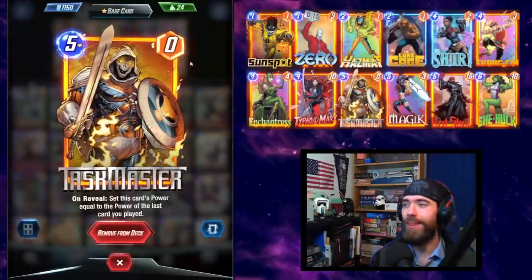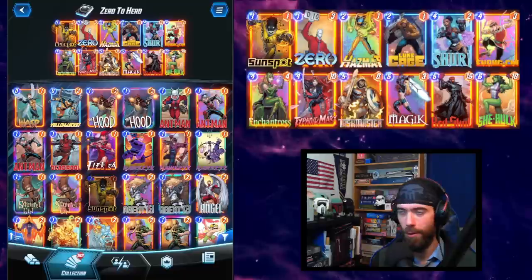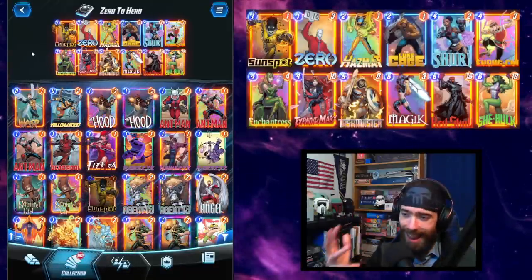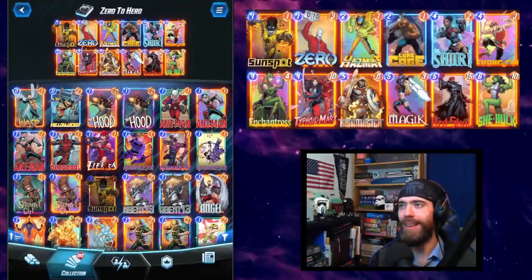We copy that buff with the Taskmaster. Zola would be another route you could take, but I prefer the flexibility of Taskmaster here. The rest of the cards facilitate enhancing the list, giving us consistency if we don't draw our ideal plays.